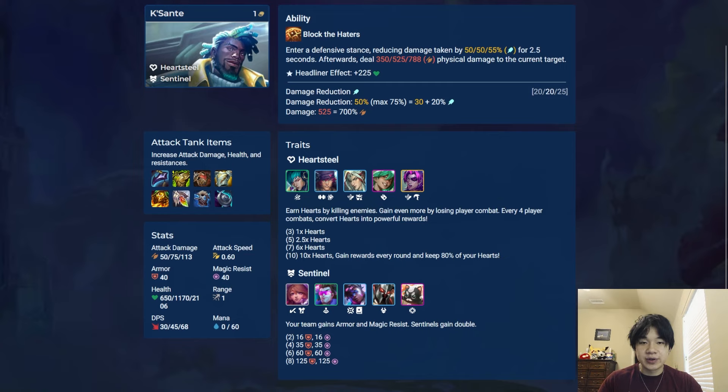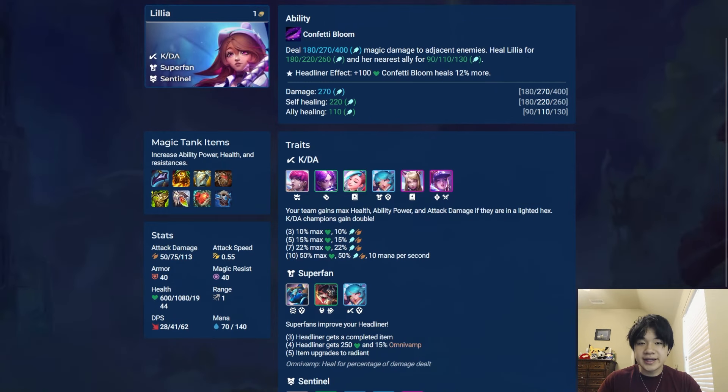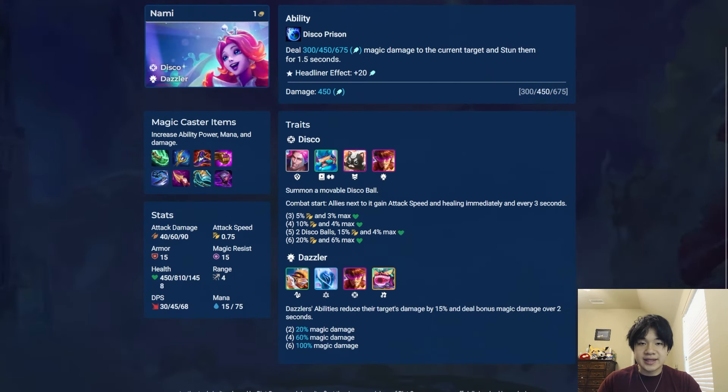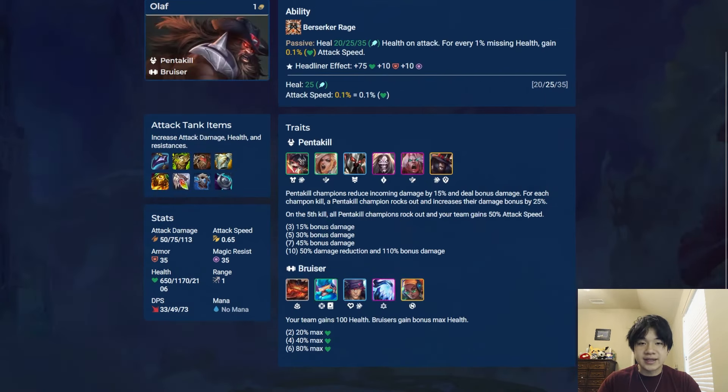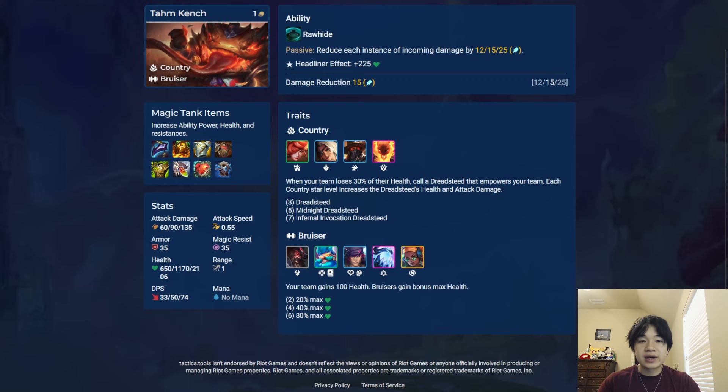Kassanti is an AD tank who gains percentage damage reduction and collapses his target. His headliner effect gives him bonus health. Lilia is an AP tank who strikes in a circle and heals herself and her nearest ally. Her headliner gives her bonus health and makes her ability heal a little more. Nami is a single target AP carry that deals damage and stuns her target. Her headliner effect gives her bonus AP. Olaf is an AD fighter that always gains attack speed for missing health and heals himself on each attack. His headliner effect gives him some health, AD, and magic resist. Tarik is an AP tank that shields himself and gives his next attack bonus damage. His headliner effect gives him health and armor. Tom Kench is an AP tank that always has flat damage reduction. His headliner effect gives him bonus health.